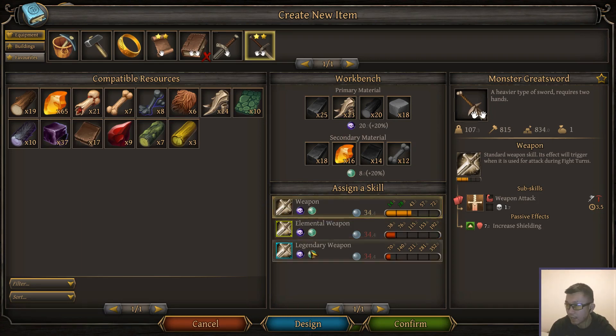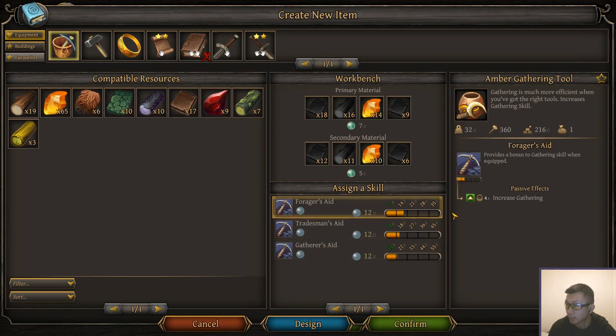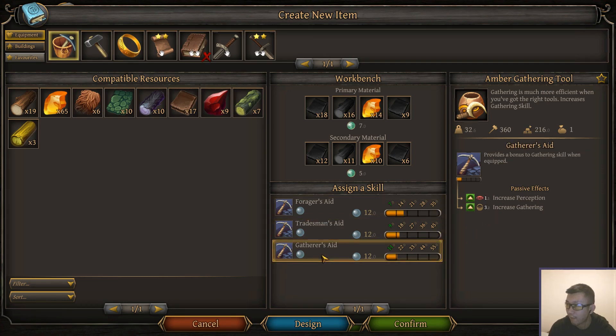Any weapon has these options: weapon, elemental weapon, and legendary weapon. For tools, you want straight up gathering for gathering tools, or the hybrid for gathering and crafting, or perception gathering. And then for crafting tools it's straight up crafting, hybrid, or wisdom and crafting. It's nice to have those stat boosts, because then you can stick it on a child, and remember we get that same bonus for them having better options for growing up into better classes.